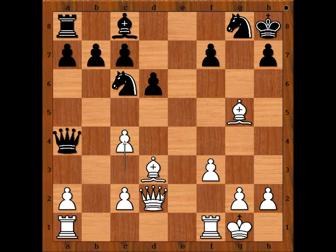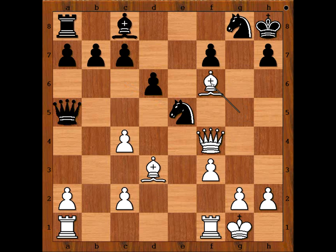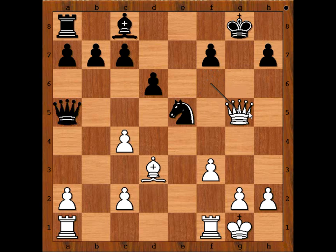Queen to f4. Knight to e5. Queen to g5. Bishop to f6 check. Knight takes bishop. Queen takes knight check. King to g8. White played a move and black resigned. Queen to g5. Black resigned.